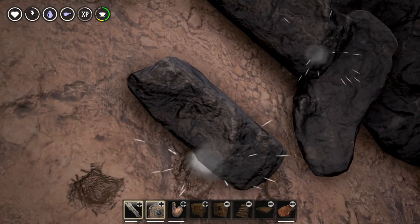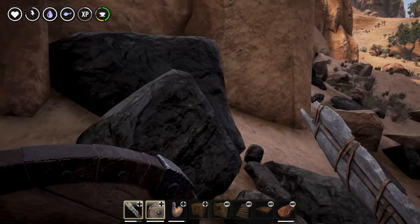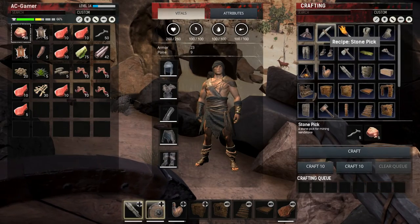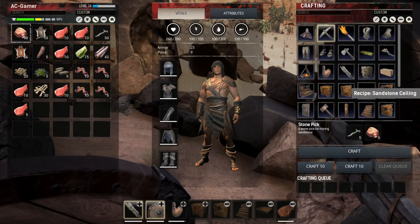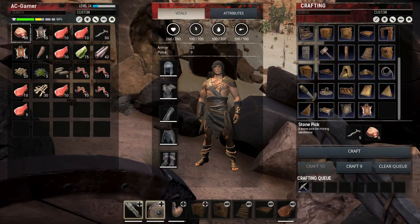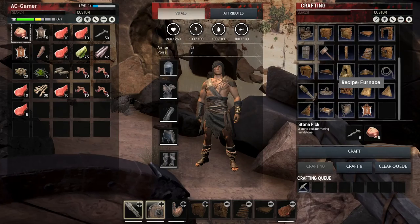I think this rock has writing on it — check it out. Let's see if we can examine it. It's not interactable though. What about behind it? Do you see any symbols? I guess it looks like it could be carved, but it's weird — a little bit weird.